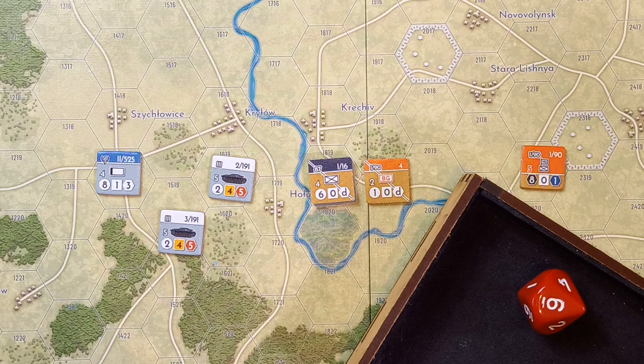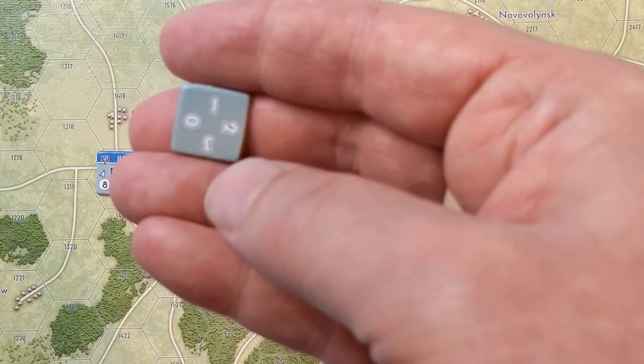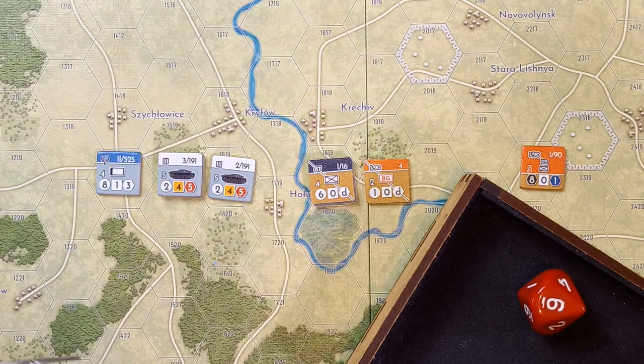For the Germans, the one hit must be taken on the armour unit involved. They're down from two to one. No effectiveness check for the Germans. Back to the map to work out the retreats and follow-up movement.